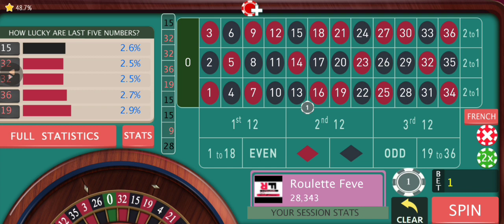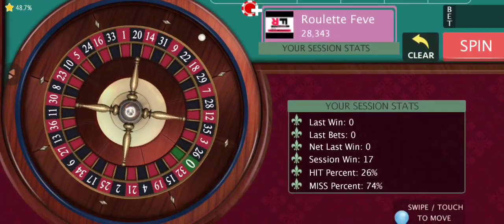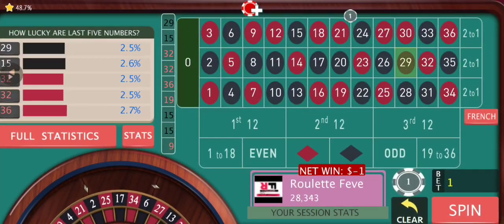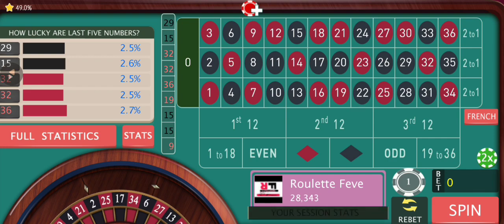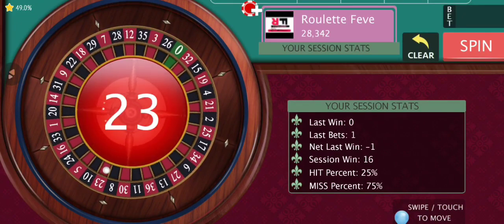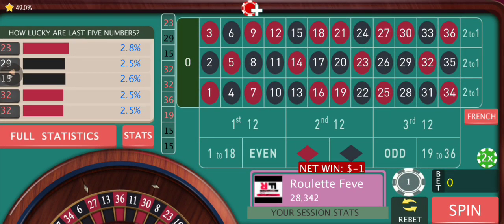If we fail to hit the double street for four rounds, we increase our unit size by one unit. We go with two dollars on the last hitting single dozen — first two dollars, then three dollars, then five dollars for three rounds. Then we shift to colors: seven dollars and then ten dollars for two rounds. After that we go to double dozens for two rounds with fifteen dollars.